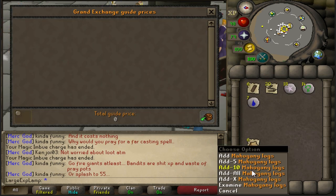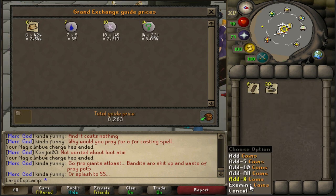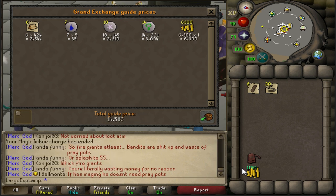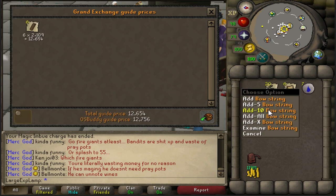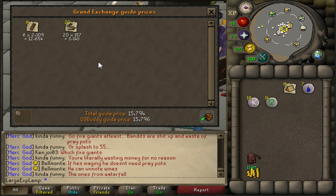I want to go over the overall cost and profit per inventory. This accounts for all the runes and items used in an inventory, plus 6,300 GP cash for the plank make spell, coming out to about 14,500 GP total cost. You get back 6 mahogany planks and 20 bowstrings, totaling 15,800 GP in returns. That works out to a 1,300 GP profit per inventory.